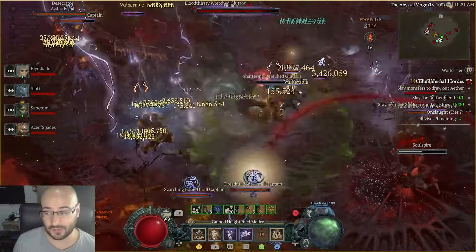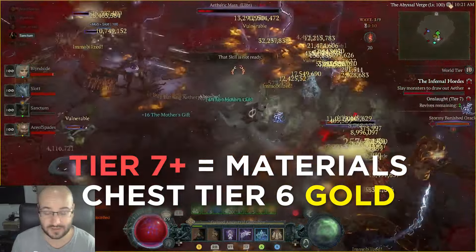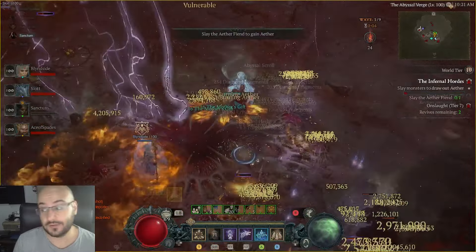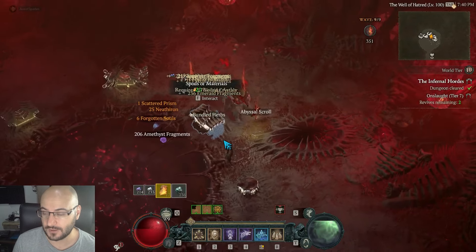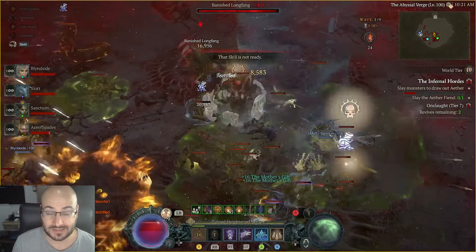What I like to do instead: if you can farm tier 7 and above, then it becomes insane. Tier 7 is the best, in my opinion, because it's both fast and you can get this — you can get the nephirion from the materials chest. The materials chest will give you, instead of 25 ingolith, it will give you 25 nephirion. So it pretty much triples in value when you go from tier 6 to tier 7, and that's insane.